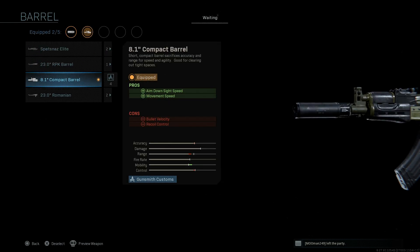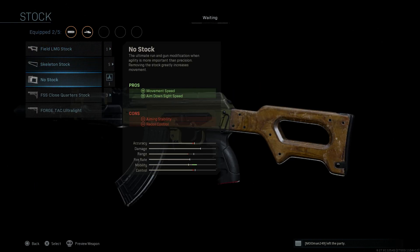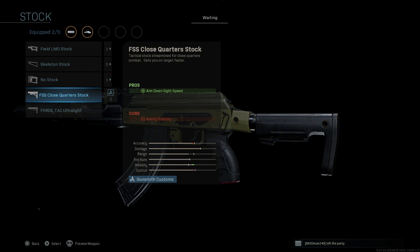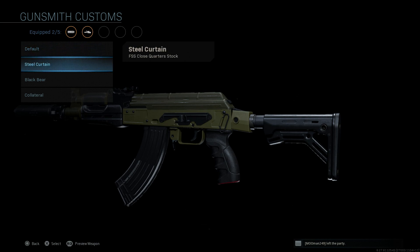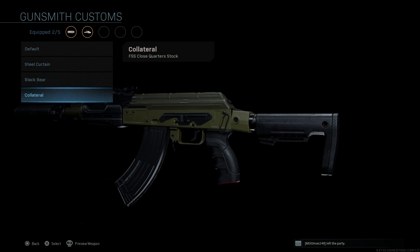Obviously the short handguard and barrel is going to give you the AKS-74U. It's going to improve our ADS speed and movement speed, with the cons being bullet velocity and recoil control. For the stock, we have a nice interesting cosmetic change with the FSS Close Quarter stock. This is going to improve your ADS speed, the con being aiming stability. It's going to be more in line with the Steel Curtain or AK-12 type buttstock. So it's nice to see another blueprint with that type of buttstock model.